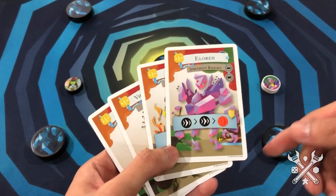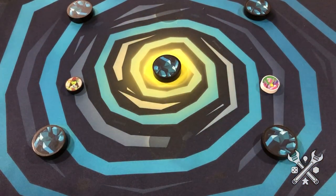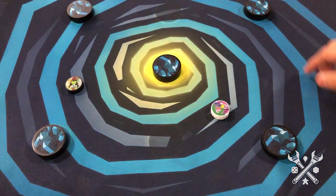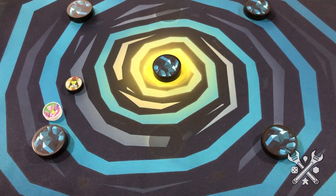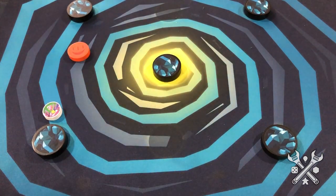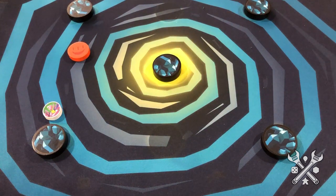So in the case of Eloray, the Amethyst Knight, you would move twice and then use an attack disc to do damage. The rules recommend using your fingertip to move, and then placing the disc right next door and using it to attack. Because there's a red sticker there, that would have done two damage.